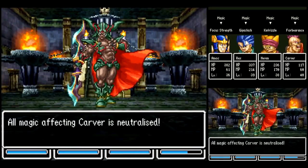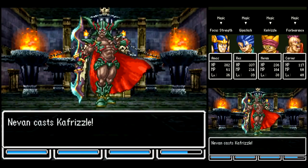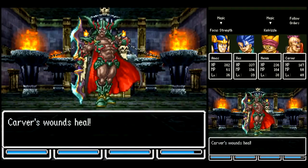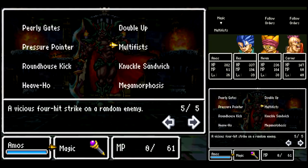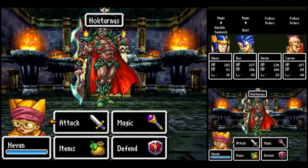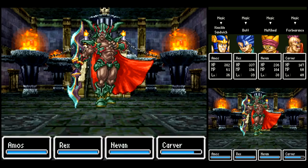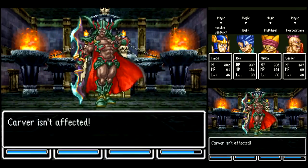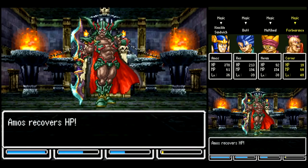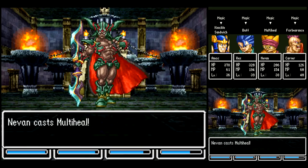When you see him use Disruptive Wave, that means he's going into Phase 2, where he has a fixed AI script. Notice that when he used Disruptive Wave, it only affected Carver — Disruptive Wave does not work around Forbearance. So all my buffs on my other party members are still good. But I want Rex to recast Buff on Carver, because he's going to need all the defense he can get. And I want Nivan to dual-cast Multi-Heal here, because Raging War damages your entire party and ignores Forbearance, so you need Multi-Heal to get back on track.